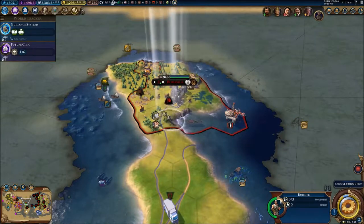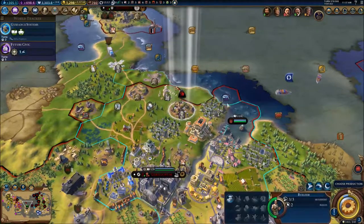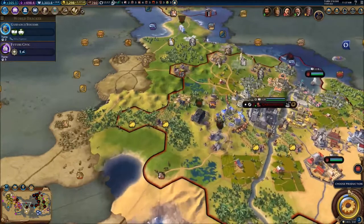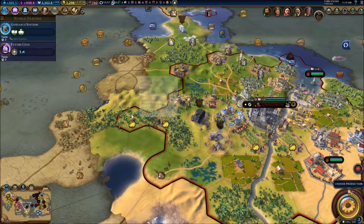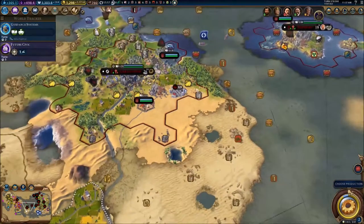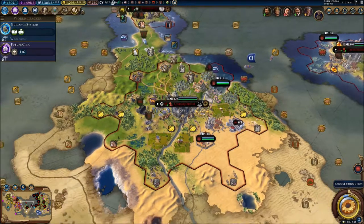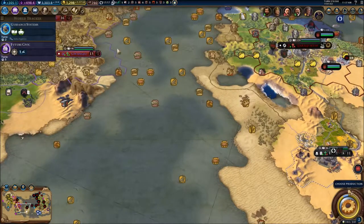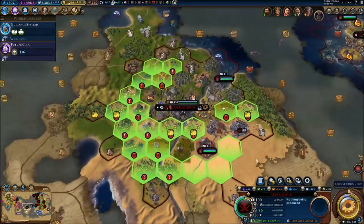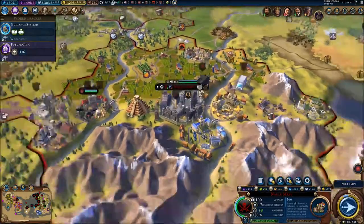I built a lot of this city — it's already ready next turn to be population three. I'm going for the rail resources with this builder, already built that tile. I'm going to build the banana resource and the horse resource as well. I'm probably going to need another builder. We've got plenty of production here, so let's go for an entertainment complex — why not. Let's get a zoo right now.